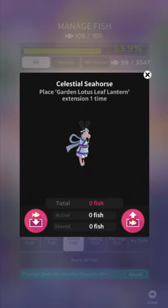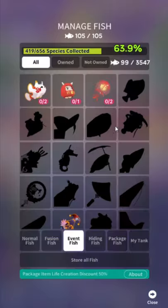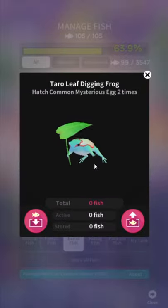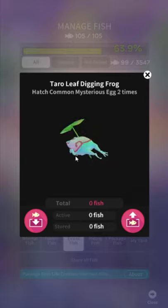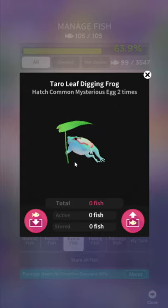Celestial Seahorse: place golden lotus leaf lantern extension one time. Every time it says extension, that's in that expand quest menu. Why do they call it extension when they mean expand? Why don't they change one of the two words? It's shocking how bad this game has been mismanaged since 2017 — it was pretty great then. But yeah, since Flero Games took over... anyway.